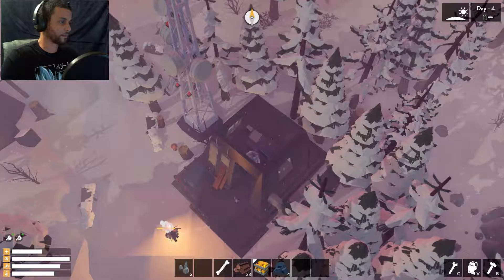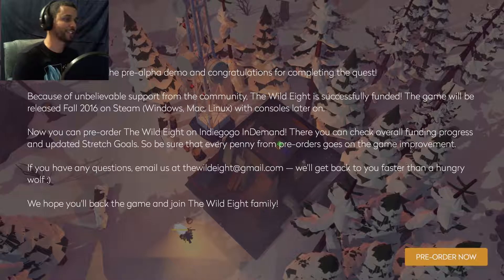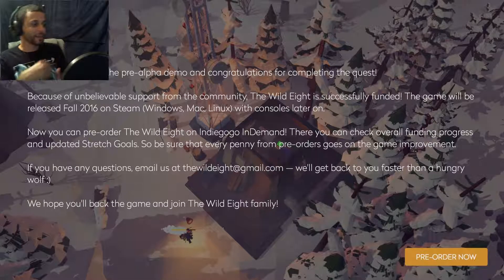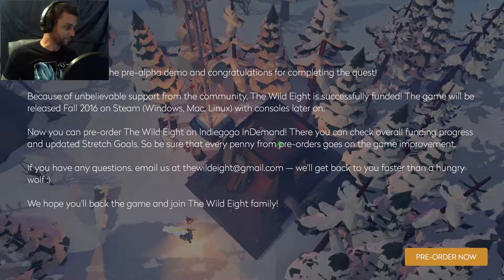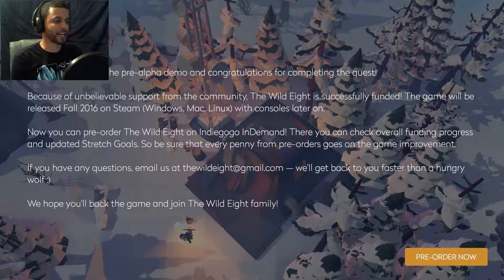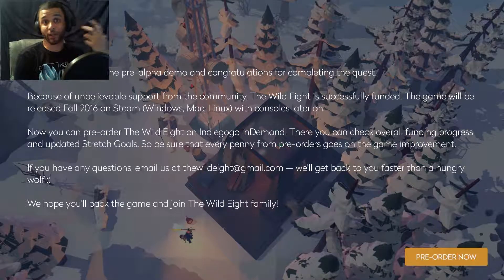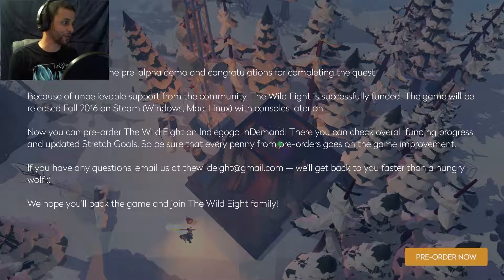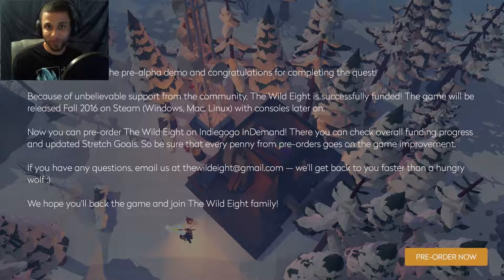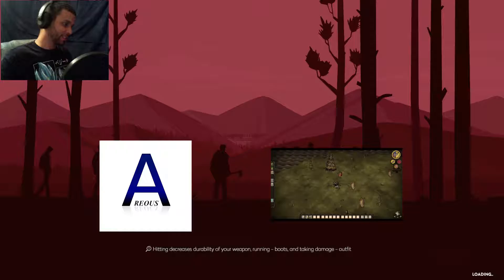There he is. Grab the food. I'm going to go inside - I think I need a fire. I'll build a fire right out here. Light it. Let it cook. I have increased stats too - that's why I don't understand the radio tower. This is my one chance to get out of here. Eat this - meat, very good meat. Oh cool, fire's a generator. Did I just generate her? Thanks for playing - oh come on. Pre-alpha demo. Congratulations for completing the quest. Because of the unbelievable support from the community, The Wild Eight is successfully funded - the game will be released fall 2016 on Steam.